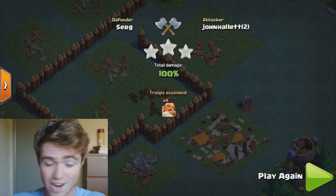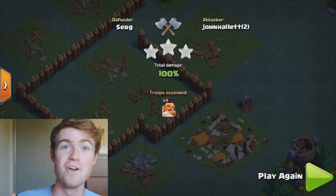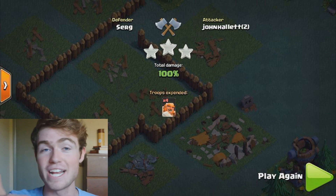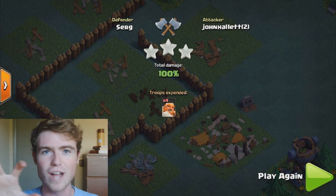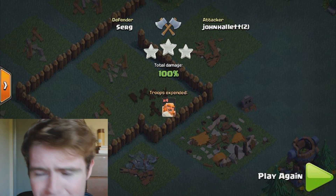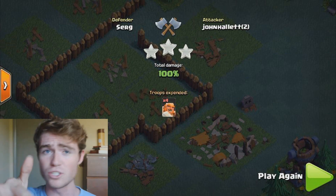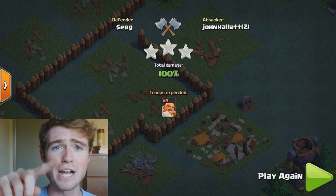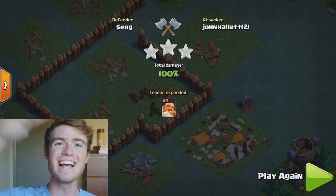There's really not too much to explain — it's not too hard. You want to drop your Giants optimally close to the double cannon because it does the most damage. If you can just get them in there, they'll take out that base very quickly. If you guys do use the all-giant strategy, let me know how it went in the comment section below. Thank you guys so much for coming out — if you're not already subscribed, be sure to subscribe and join the family. I'm JonaWan, thanks for watching, and I'll see you guys next time.